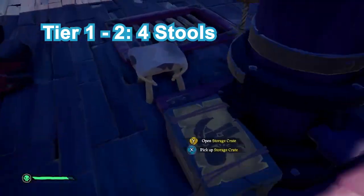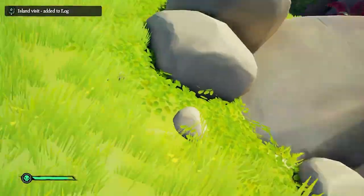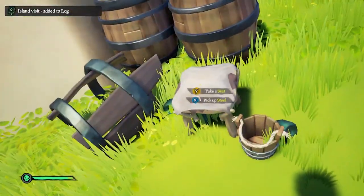It took four stools to be picked up and placed onto our sloop to get to tier 2. Our next stop was Wanderers, where we found two more stools.